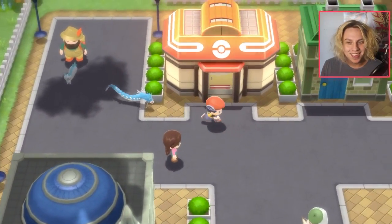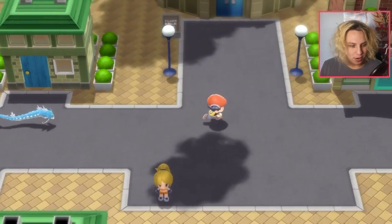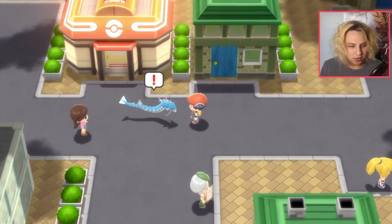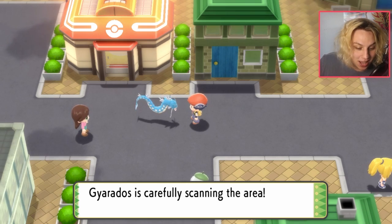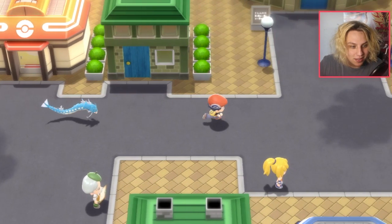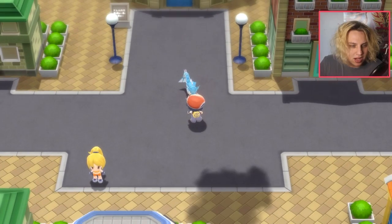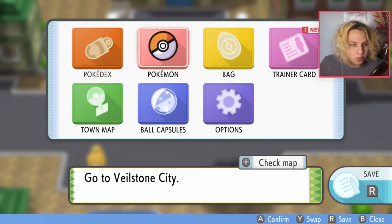He is really little, but all the Pokémon are primarily pretty small — I guess to scale the game. It's pretty cool, and you can even talk to your Pokémon. Gyarados is carefully scanning the area; he's like really confused why he's out of the water. Gyarados actually looks pretty sick.